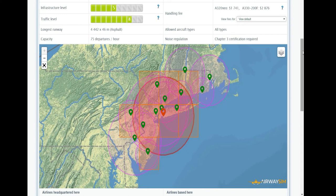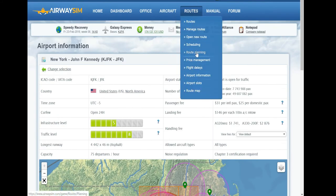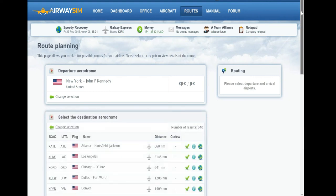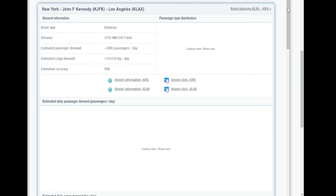Now let me explain how demand levels work. Going to a new route — say, Los Angeles — there is a lot of demand between these two cities, as you can see: half a million. I tend to focus on long-haul cargo, so this might not be the best example, but let's use it anyway. The first column shows potential demand — the demand between the two cities, which could come from New York, LaGuardia, or Newark, as well as destination airports nearby like Long Beach.